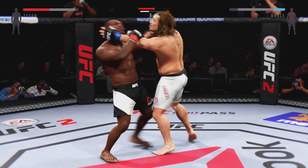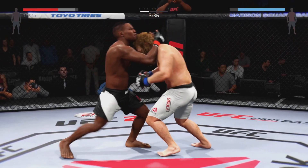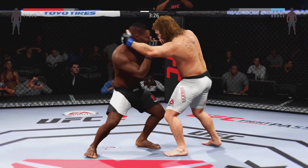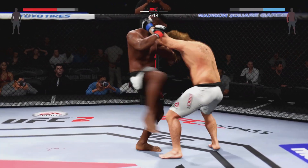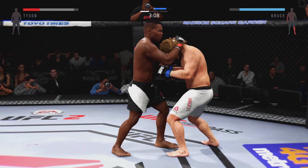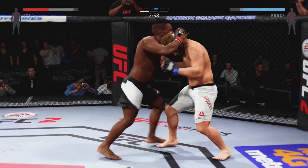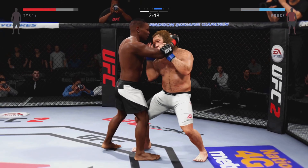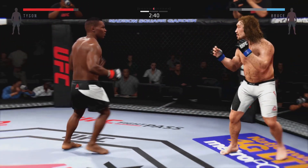Nice knee. Very nice, well placed. Kid Dynamo gets him in the plum. Good knee to the leg, and from here transitions to the Muay Thai clinch. Three minutes. They're working hard here in the clinch. He can do damage from this Muay Thai plum clinch.